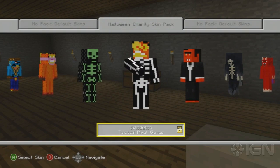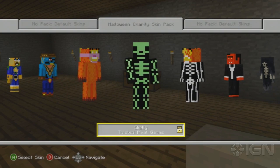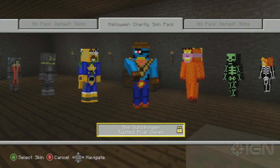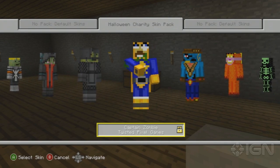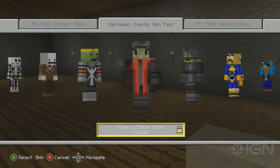And as you can see, we got some from 343, Twisted Pixel, Toy Logic, there's some stuff from Rare, the Behemoth — some of the best video game developers. These skins are all really, really cool Halloween themed skins. And yeah, we'll just go through all of them really quick.